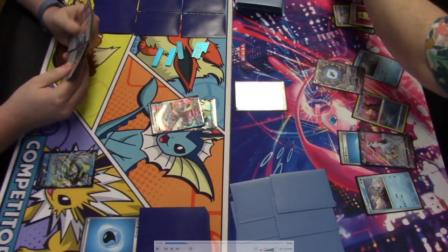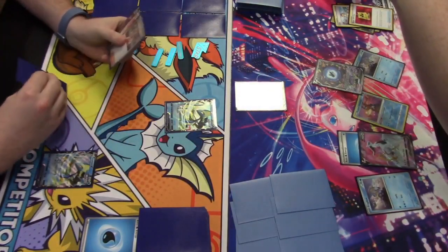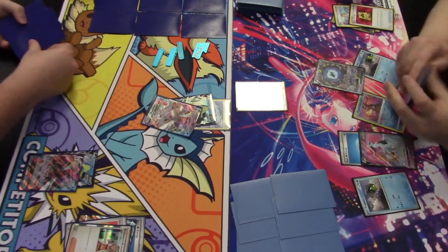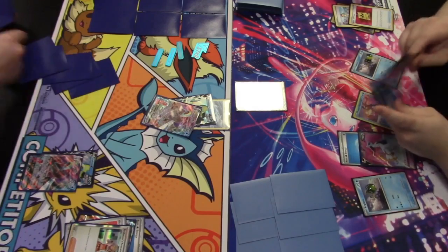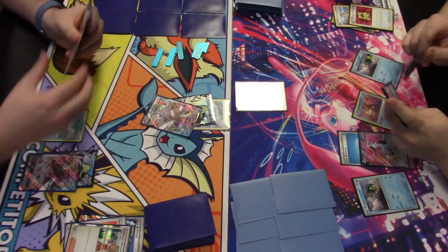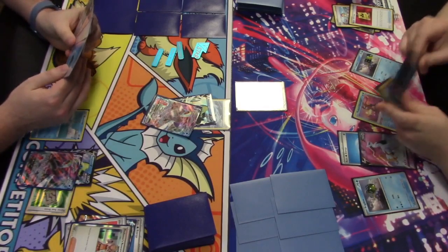Intelion evolves into Intelion VMAX, using its Double Gunner ability — discard a water energy from your hand to put two damage counters on each of two opponent's benched Pokémon. Professor's Research discards the hand and draws seven cards. The energy is placed on Frigibax — this player knows the game plan: take down the engine. Remoray and Forest Seal Stone are found and attached to the benched Intelion VMAX.